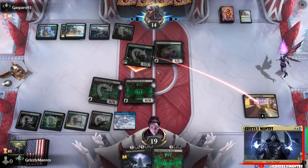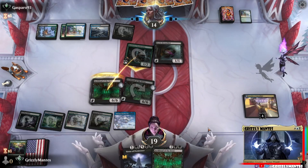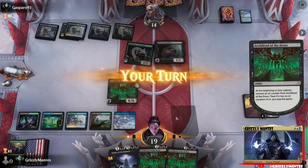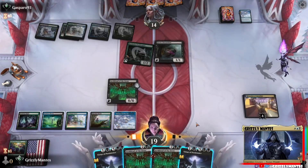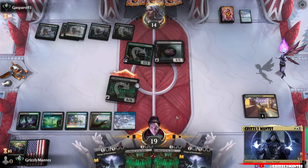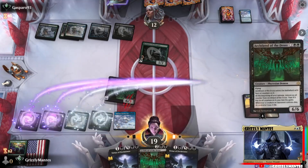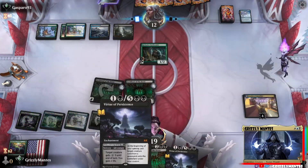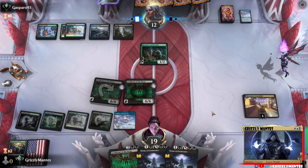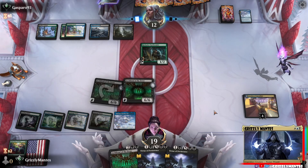You strike me down, I shall become more powerful than you could ever imagine. Bait taken! Giant growth - double giant growth! Ah wait, what? I see what he's trying to do. I don't know why he had to do that. I think he's trying to stall me out, which is not a bad plan. I can just kill my own Archfiend if I need to. Otherwise I'm going to kill him next turn. It kind of depends on how much stalling power he has.